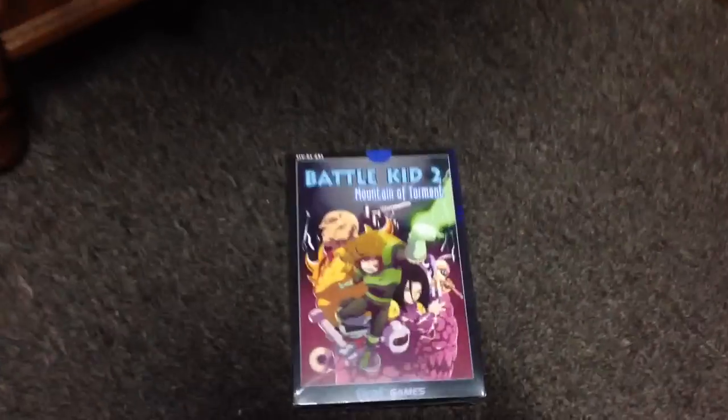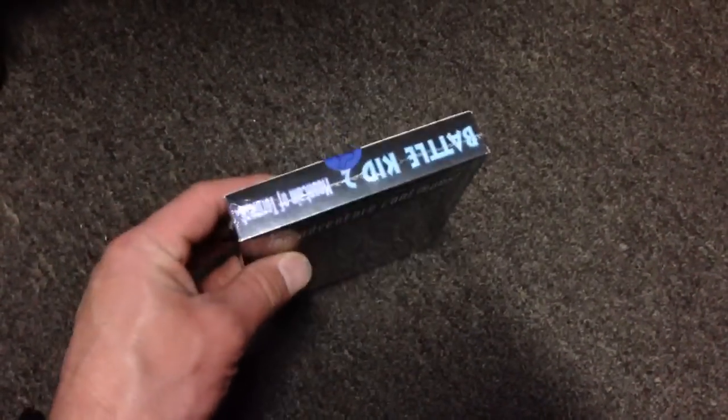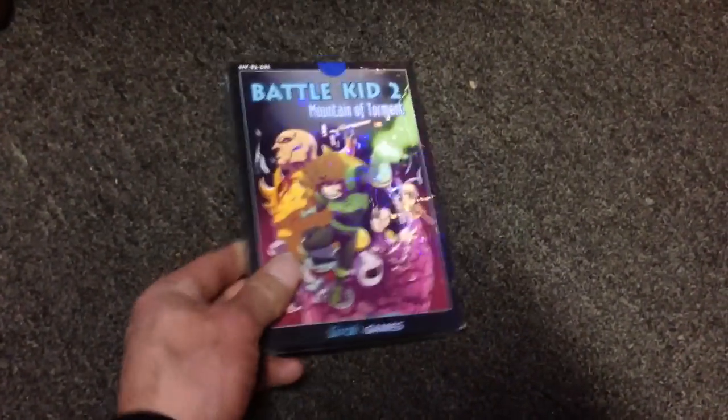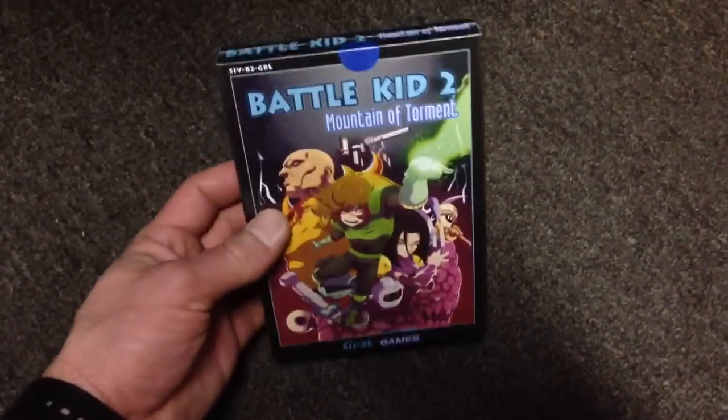Next up, I have a Battle Kid 2: Mountain of Torment, sealed. I'm looking to get about $50 to $60 for this — pretty much just the price of what you would pay on Retro USB with their shipping, which comes out to about $50 something. And I also have a bubble wrap that this fits into, so that's up for trade as well.